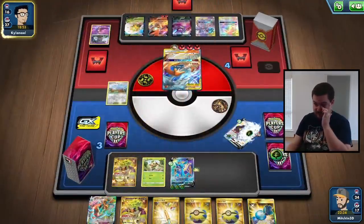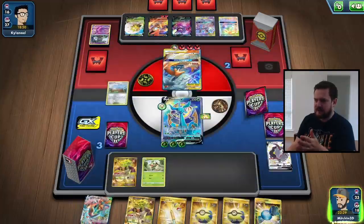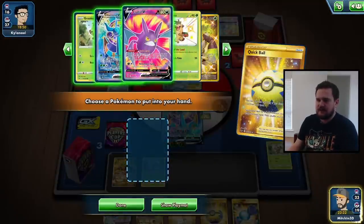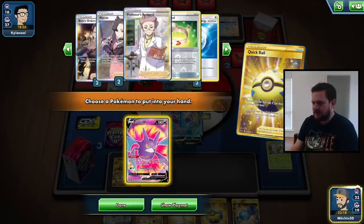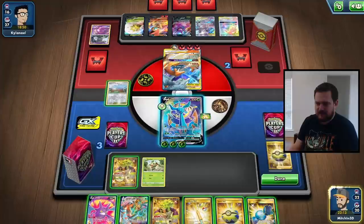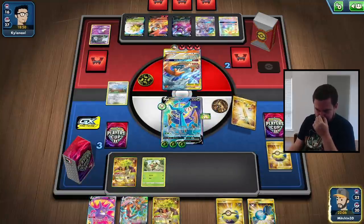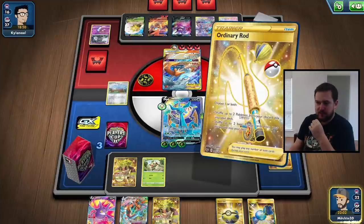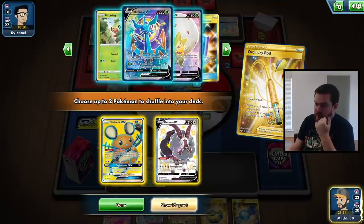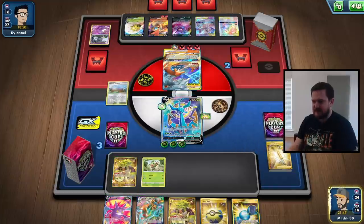They've gone for the Flare Strike and taken the knockout. On the plus side, they cannot knock us out with Flare Strike next turn — they'll need to switch out of the active. We don't find a Boss off the top deck, but that's okay — we can Quick Ball and go looking. We've got Crobat, and two Boss's Orders left in deck, so we do have a chance. We can throw down most of these cards. Let's Ordinary Rod and put the Dedenne back in the deck, maybe the Dubwool too. Dedenne plus Crobat gives us an extra chance to draw more cards.